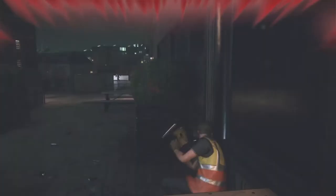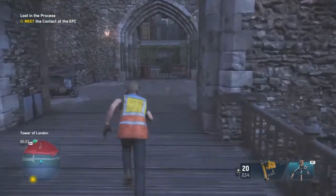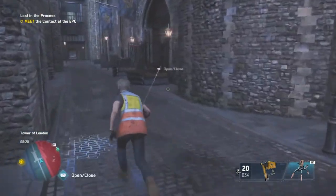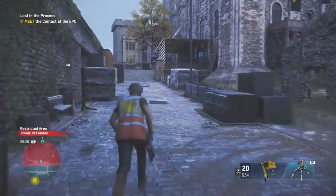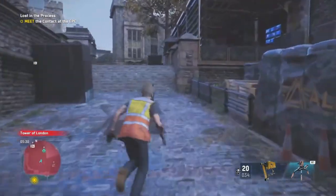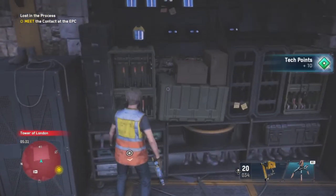The next location is the Tower of London. Just go ahead and open the gate — that makes it twice as easy. No need to find a way to climb up; the tech point is literally right there.